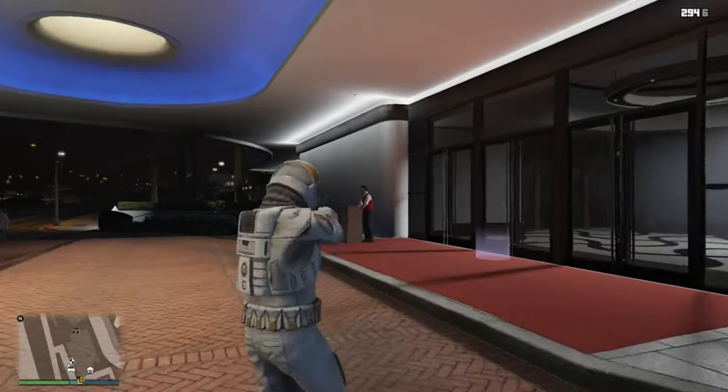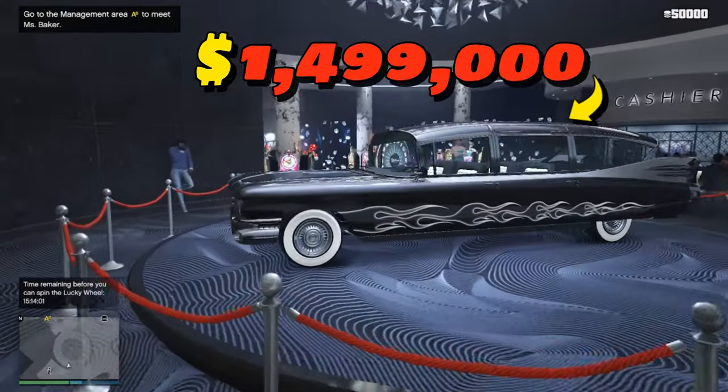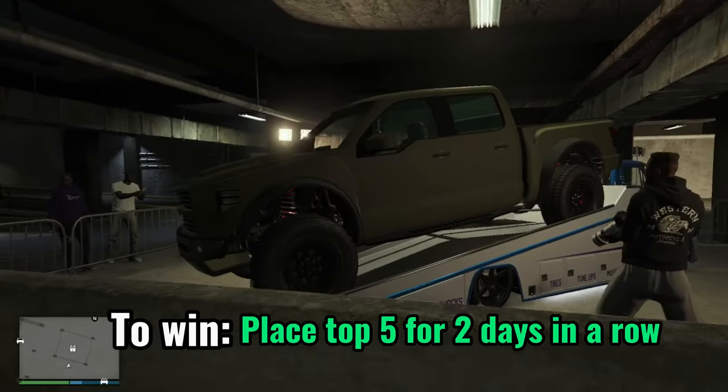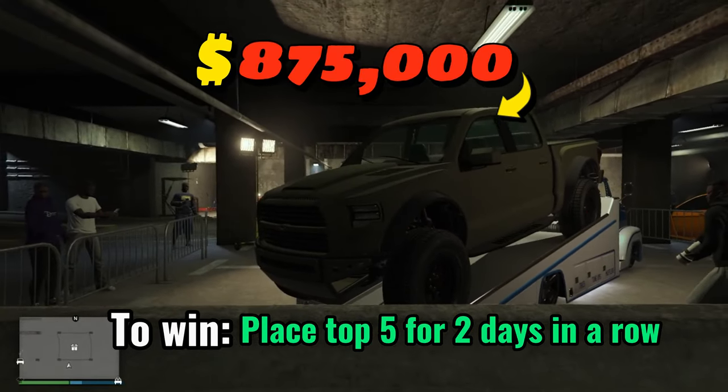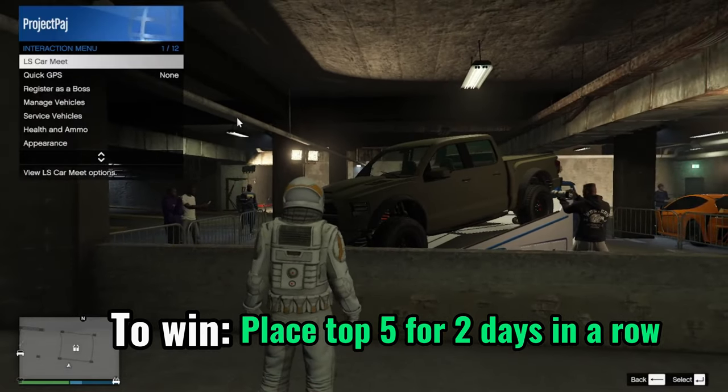Lastly, for the Casino Wheel Prize, we have the Albany Brigham, which costs $1,499,000. And for the LS Car Meet Prize, we have the Vapid Caracara 4X4, which costs $875,000. To win this, you need to be in the top five in the races for two days.